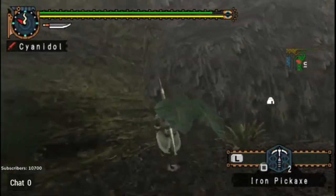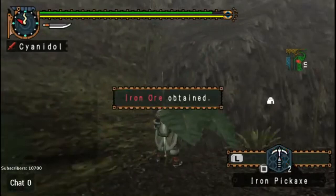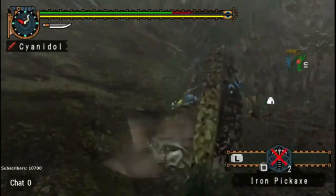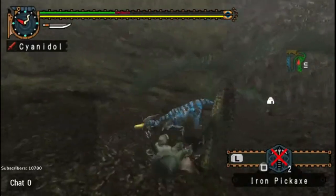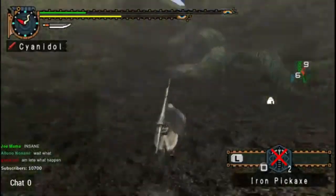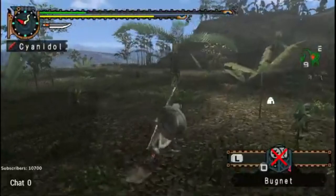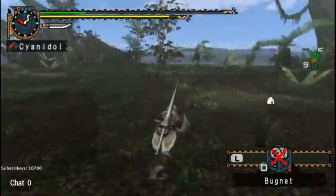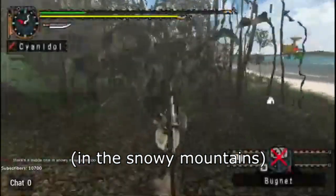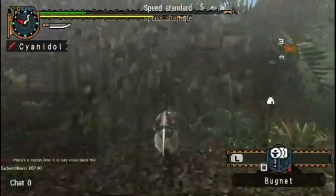You didn't know there was a mining node there? Well, I'm about to blow your mind. Because this one's literally hidden. There are so many things I didn't know for the longest time. There's one I didn't know forever — I had no clue that there was a mining spot up in Area 2. One thing I also don't know are all the bug net spots. But yeah, there's one here.